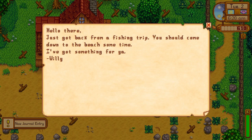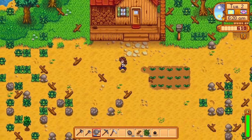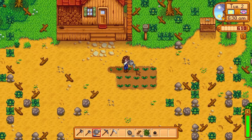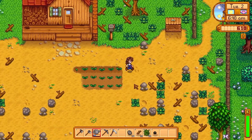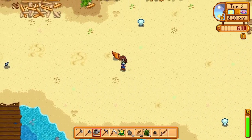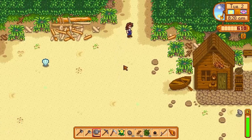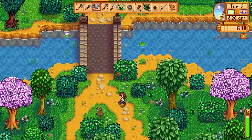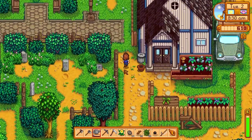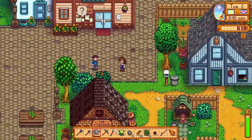It looks like we have some mail. Sweet — Willy is giving us a fishing pole, so we'll go to the beach and grab that from him so we can start making more money, because fishing will really help us get to that two thousand gold we need for the backpack a lot quicker. Hopefully there aren't too many forageables on the beach. We got to make a chest first because I will not have room in my pockets for all of this stuff otherwise.